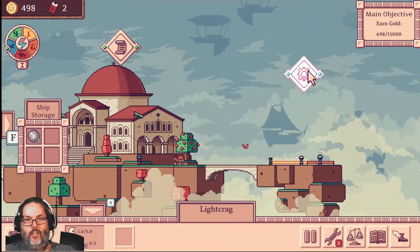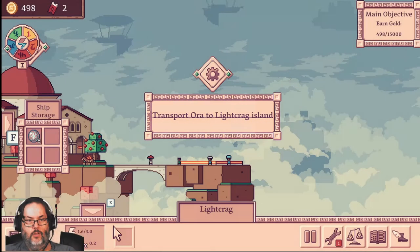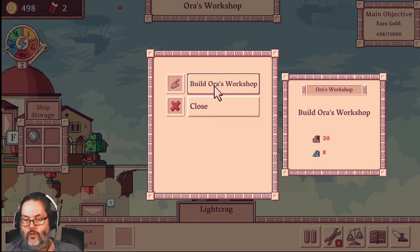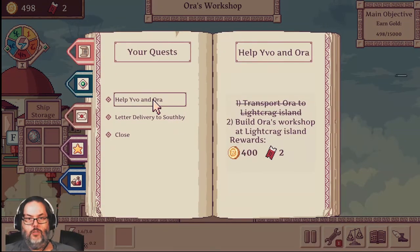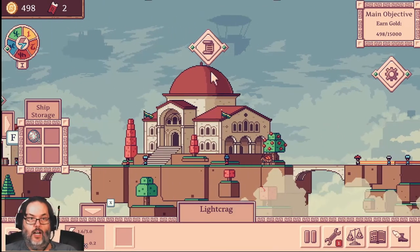Moving down here, we're going to complete that part — so we've transported her. Now what do we need to build the workshop? We need 20 wood and eight stone. So you'll have to make a note of that or come back and check your journal. It does appear in your journal — actually, it does not. I lied. So you have to actually remember that. I need 20 logs and eight stone.